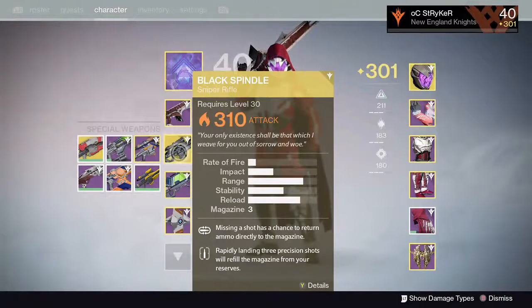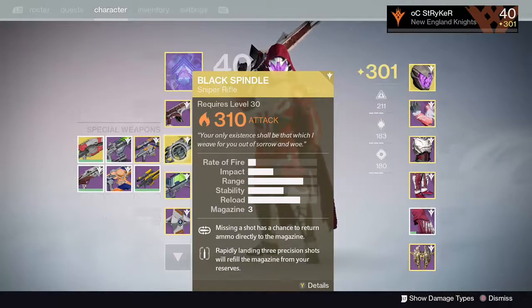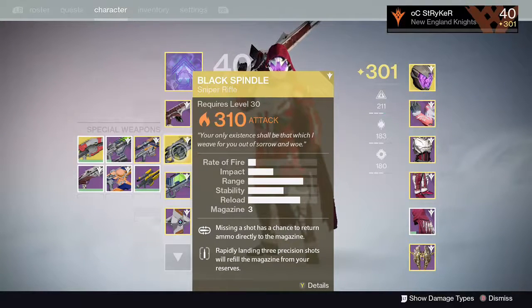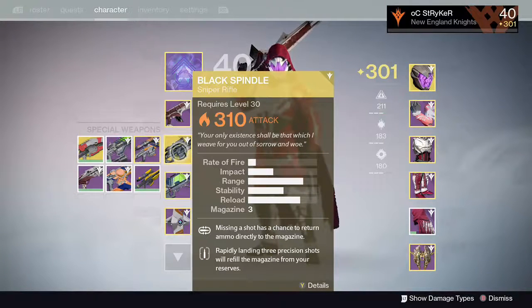I ended up getting the Black Spindle Sniper Rifle from the Heroic Dailies. It had a secret mission — you get to complete a wave of enemies under 10 minutes and you get it. My Black Spindle is now 310. It's essentially the Black Hammer as an Exotic. Missing a shot has a chance to return ammo directly to the magazine. Rapidly landing 3 precision shots will refill the magazine from your reserves. The difference is it actually comes from reserves. Still GOAT.